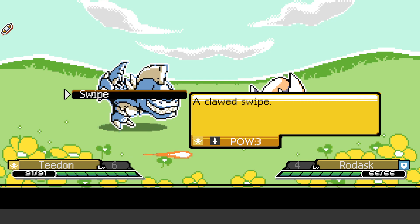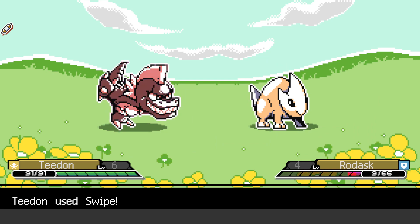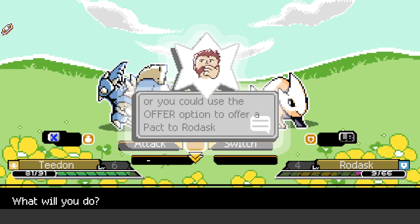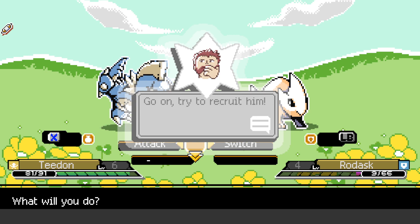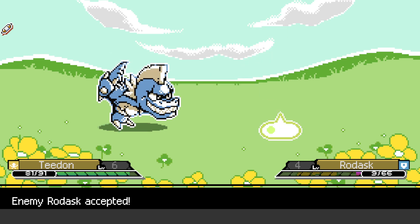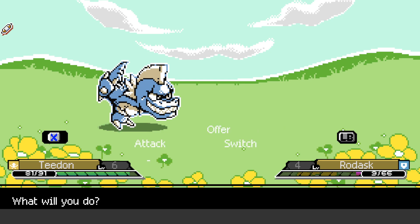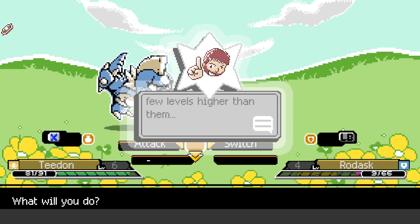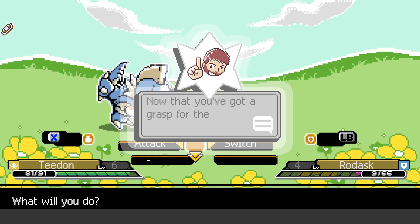A full body tackle slams in the throat — we'll do that. So the health bar is at nine percent now — that's some serious damage. From here you can finish him, or you can use the Offer option to offer a pact and add him to your team. Let's try to recruit him — offer a normal pact. Wow, you must have really impressed it with that attack!